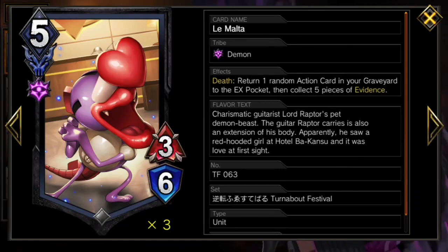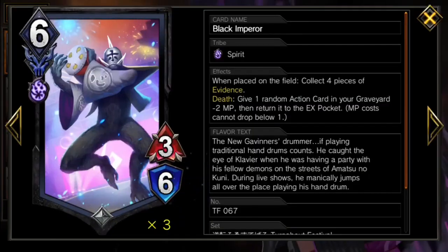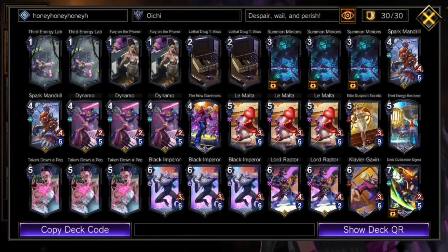Which is the best, honestly. Because of honey, Le Malta is actually slightly better than Emperor, just by being cheaper.